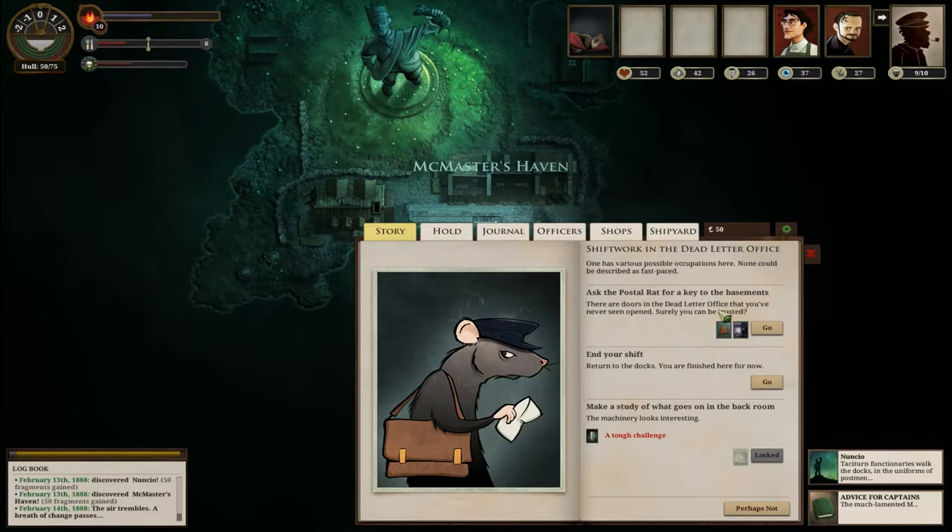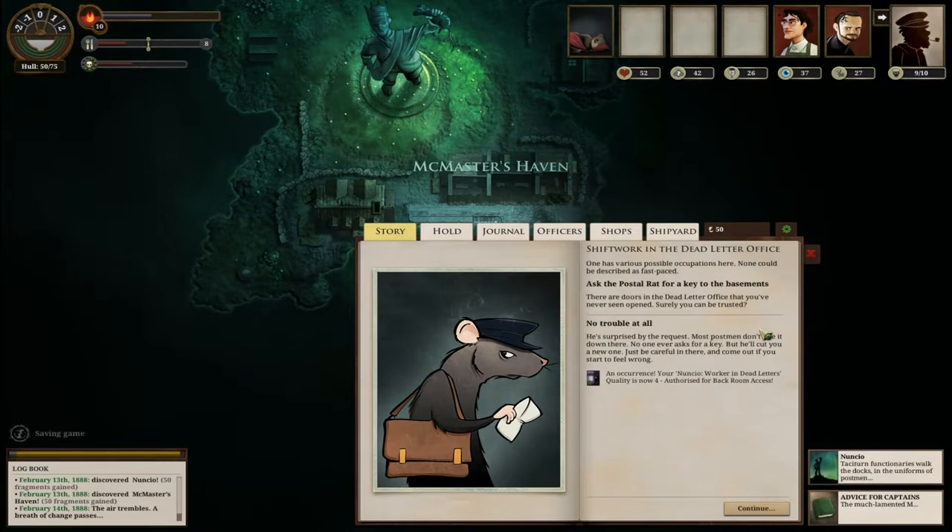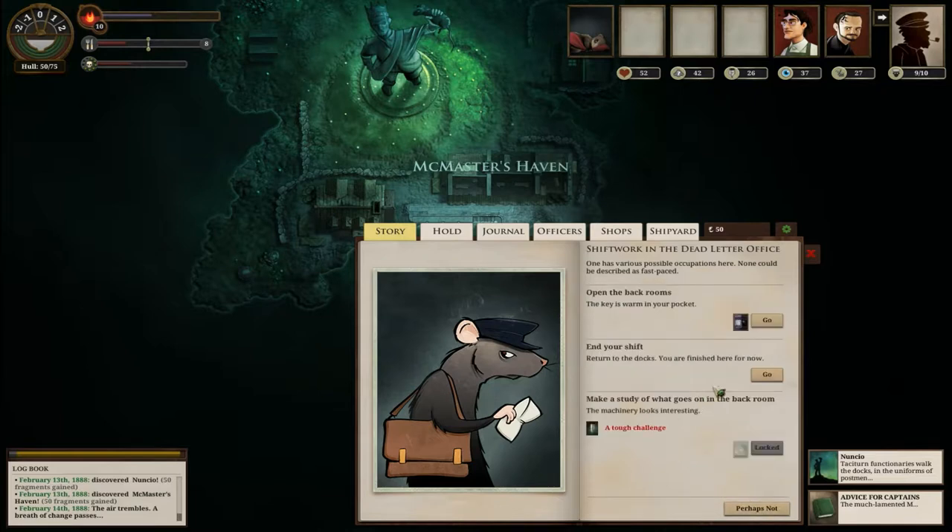Ask the postal rat for a key to the basements. Near shift - make a study of what goes on in the back room - 31% chance, I don't like that. Let's ask for a key to the basements. No trouble at all - I now have access to the basements. Thanks bud, you got me a new key - he's handy, like a hardware store manager. Open the back rooms.